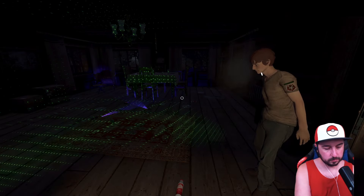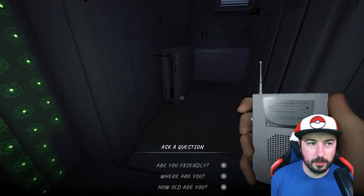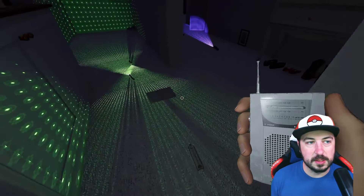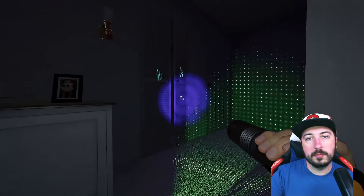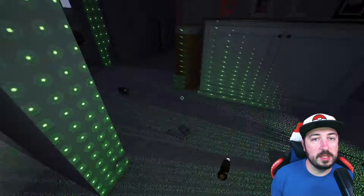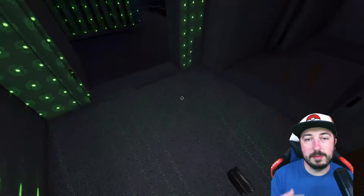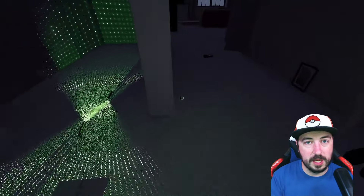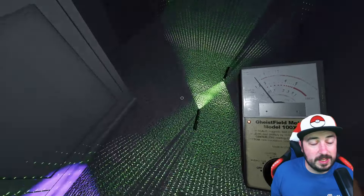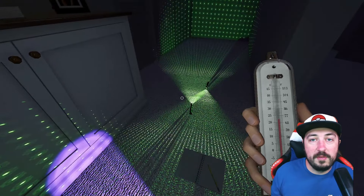Mimics actually get easier the fewer evidences you play, because you're going to get four evidences technically with the Orbs when playing on three evidences. On Nightmare, you'll get three evidences instead of two — so if you see Orbs and then get Spirit Box and Freezing, you know it has to be a Mimic. On one evidence they'll have Orbs plus one more, and on No Evidences, Mimics are the easiest ghost to identify because if there are Orbs on No Evidence, you know you have a Mimic.